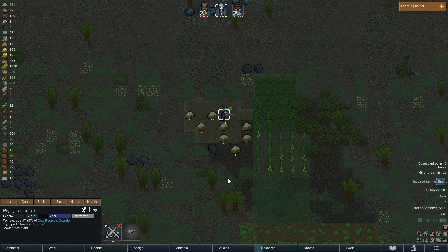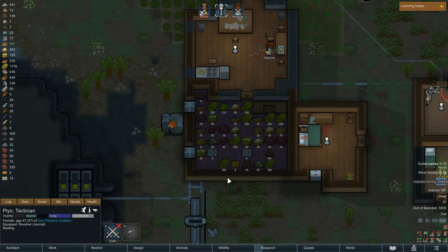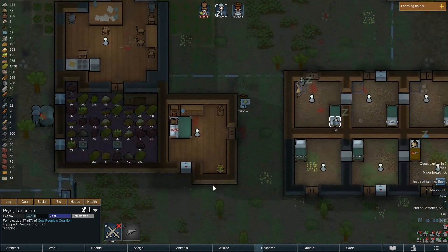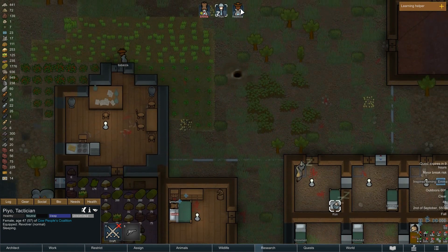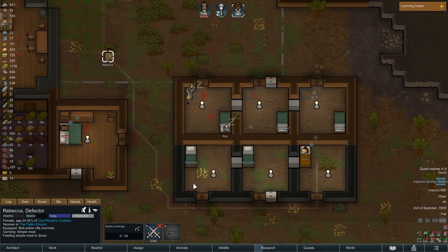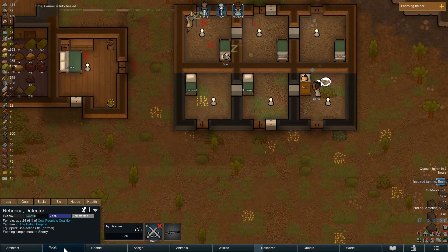We have minor break risk, so I'm not going to give them any new jobs for a while because they need time to rest after the raid. Oh great, we also have no power. Rebecca's going to have to start going around feeding people until Emma gets up — but at least Emma is fully healed now.